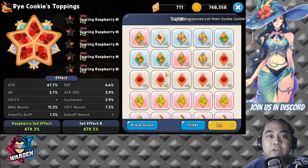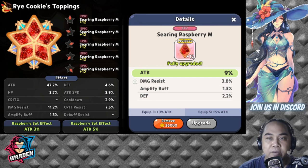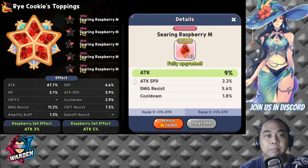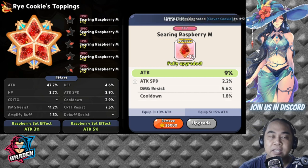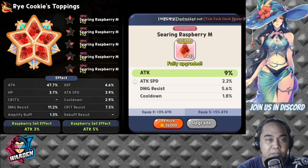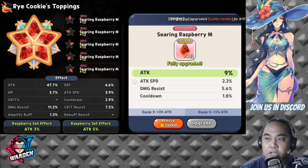For Rye Cookie's toppings, it has to be Searing Raspberry for increased attack percentage. I have actually equipped her with all medium, with plus 9% attack percentage. This is the ultimate build for her because you need to deal a massive amount of damage especially for her skill, so she benefits much from the attack stat.